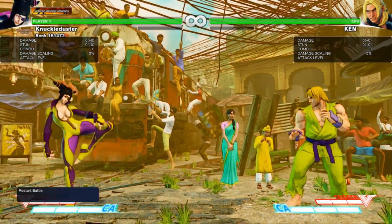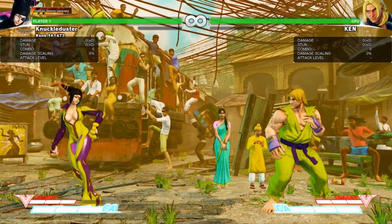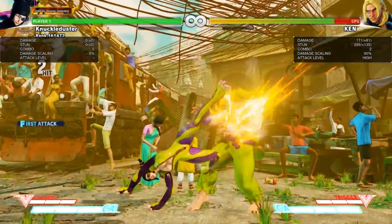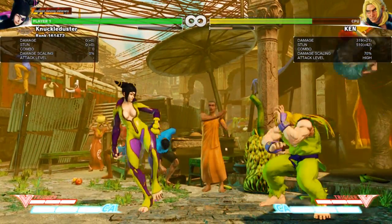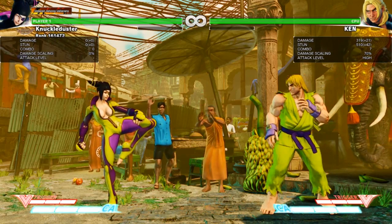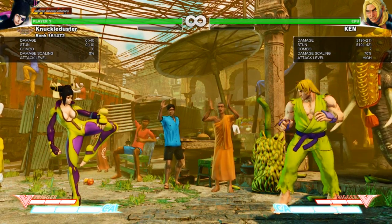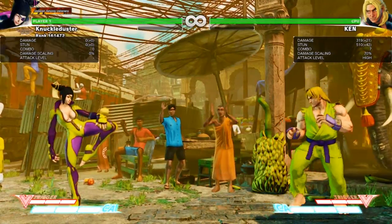Another combo you guys can do — as you can see that's a lot more damage and the stun bar is already at half, and it only uses one bar of meter. That's a very effective move; you can use it on projectiles and whatnot, and you don't have to do a jump-in — you can just do it right off the bat.